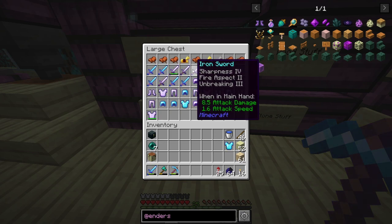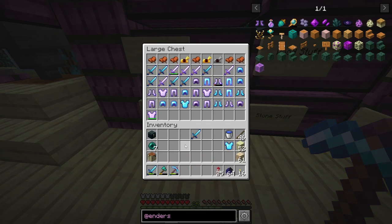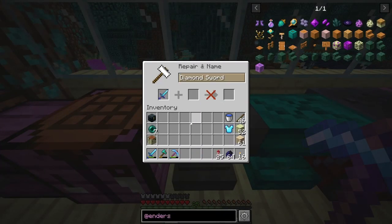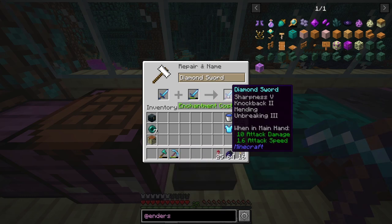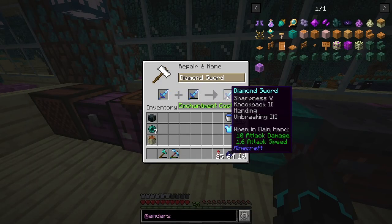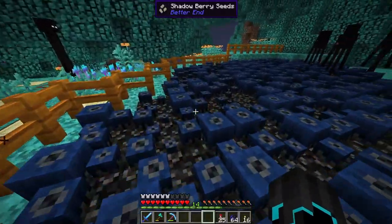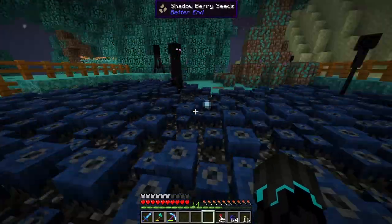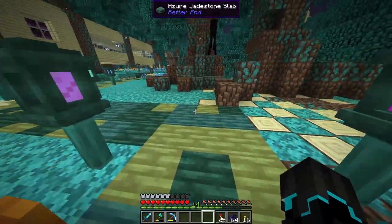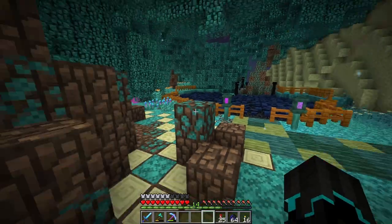I might be able to combine - this one has knockback 2, sharpness 4, and mending. I could combine that to get a sharpness 5 sword with mending as well. 11 levels for sharpness 5, knockback 2, mending, and unbreaking 3 - that's not a bad combination. Would make killing those things that much quicker, and plus it then has mending. So I think I'm gonna go for that. Speaking of berries - these are pretty much already grown, ready for yet another harvest. At this point we could just take this harvest and convert it all into bone meal because I don't need that many berries right now. This is going to be our bone meal source, which I did not expect.